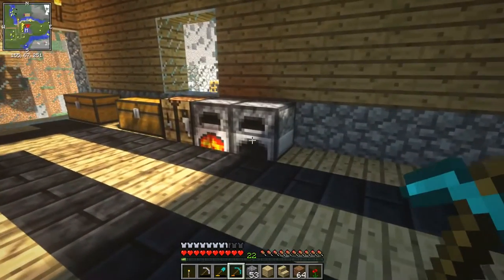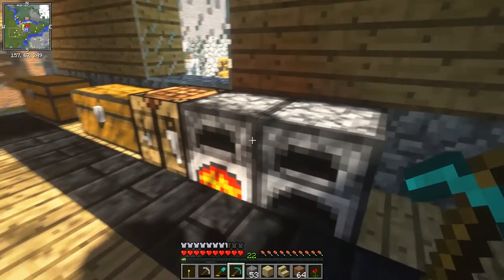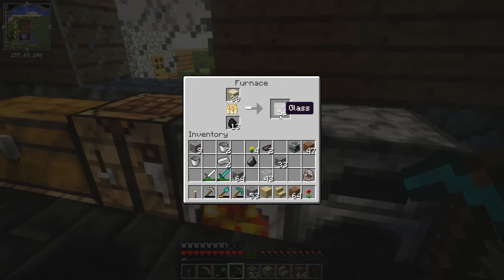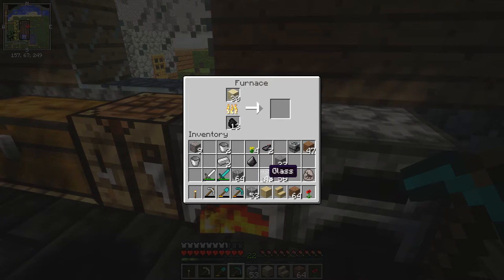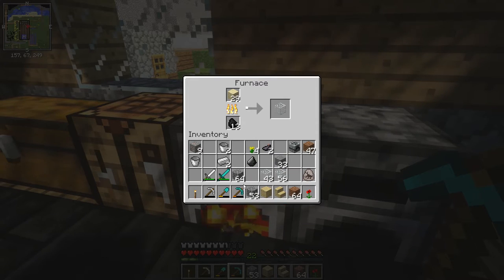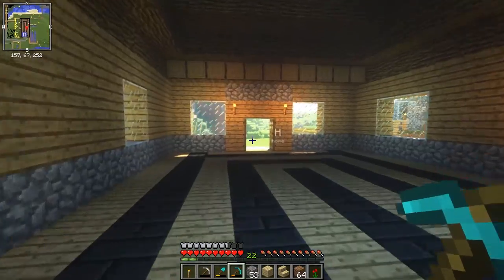I've got plenty of cobblestone in here, ready to build the wall. I found this in the thing above, one of these here. And I've been out and got some sand, and I'm incubating some glass. So we've got all this so far — we've got like 90 odd, and we've got over 100 of these. That should be fine. We'll run back over and we'll start building the enclosure.